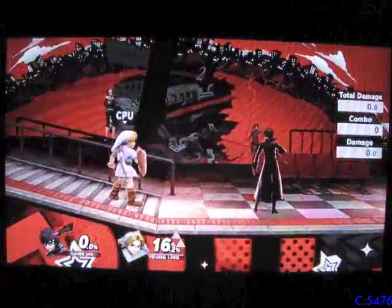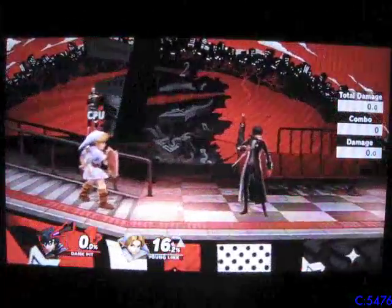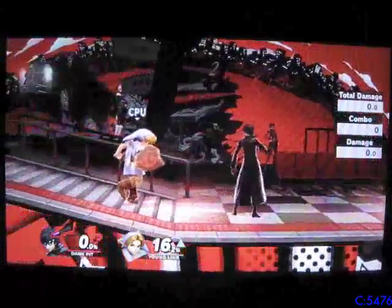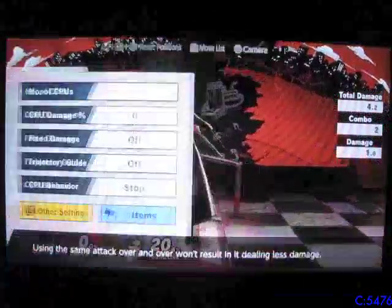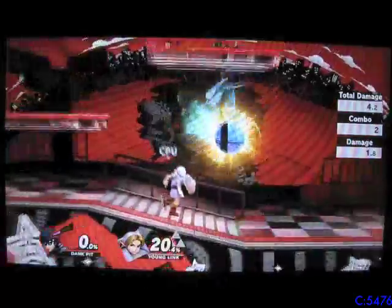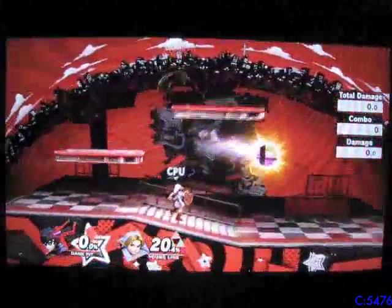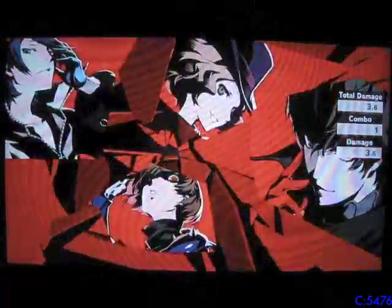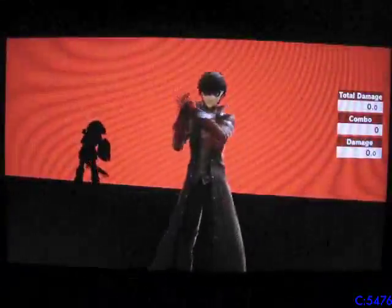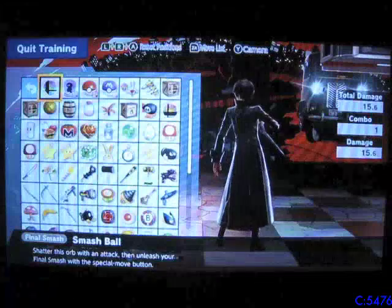Neutral air, forward air, up air, and down air. Tilts: side, up, and down. Dash attack. Just going through to make sure I show you everything in the moveset in case you want to see it. Smash attacks of course — side, up, down respectively. Alright, let's show off the final smash. I've never played this character so I have no idea how it works — but there's the final smash, and it changes every single time. If there's enough damage that would instantly KO the opponent.